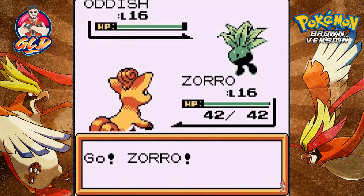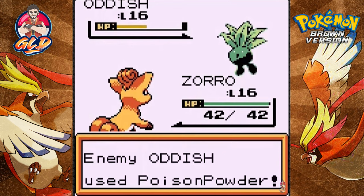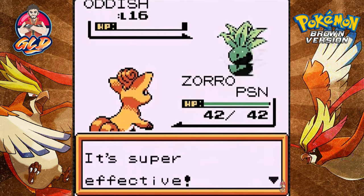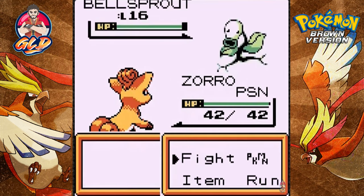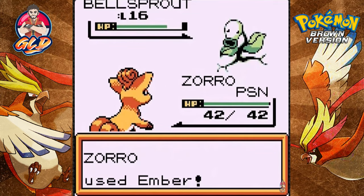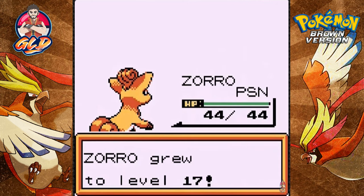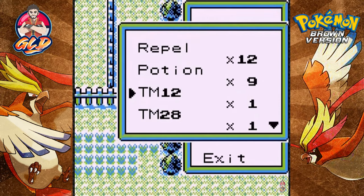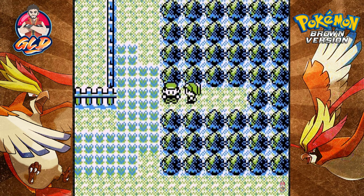Let's go Zoro, Ember attack — and that nearly takes out Oddish. Here comes Poison Powder — I'm a little screwed. I don't think I bought antidotes. Here comes a Bellsprout — Ember attack takes it out, and Zoro grows to level 17! I am a little brat but we still win. I don't have any antidotes though, so I've got to go back to Hayward City.